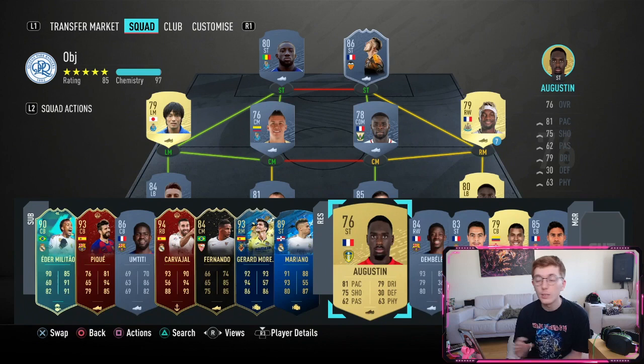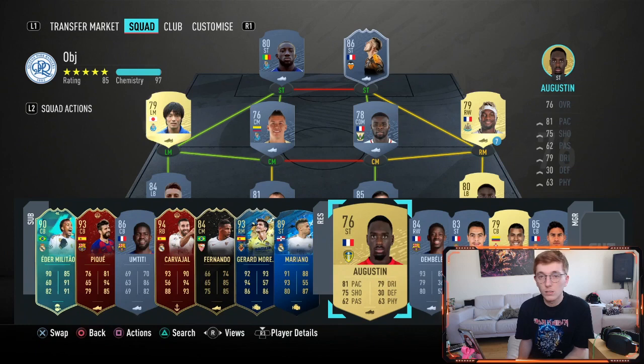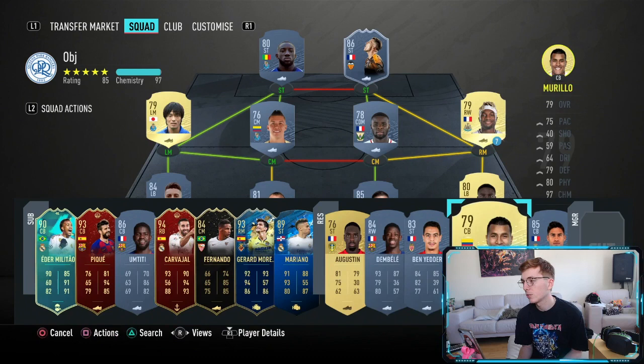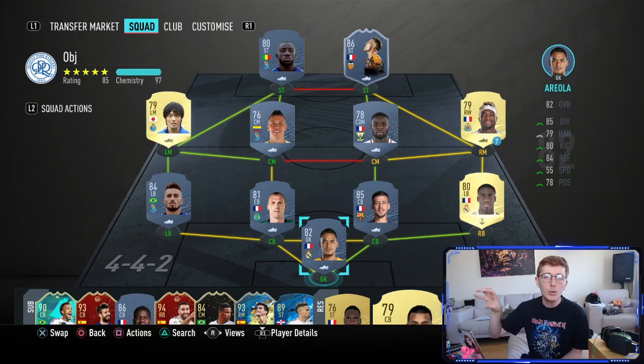For French finesse goals, Augustine is actually pretty overpowered and not a massively expensive card — looking at maybe 600–700 coins. He's not incredible looking but I used him for a couple of objectives previously and he was actually decent. Other options include Ousmane Dembele and Ben Yedder, who are very good overpowered French strikers. I've also put Morello in as an example of a Liga Santander defender with 80 plus physical, just to help tick off those boxes.